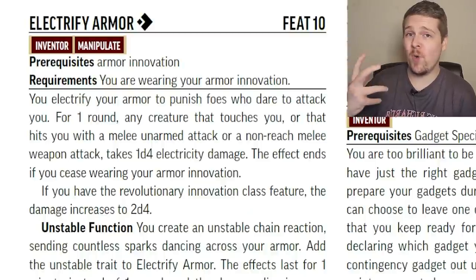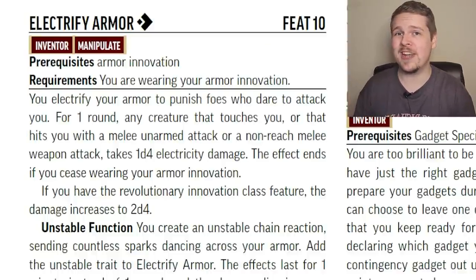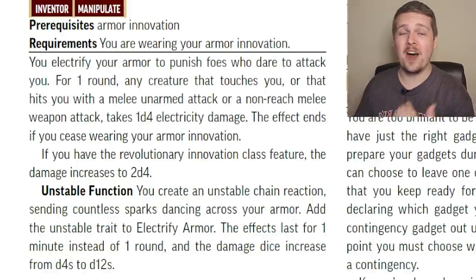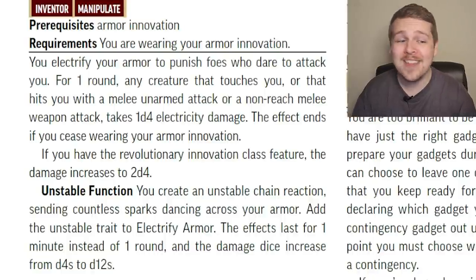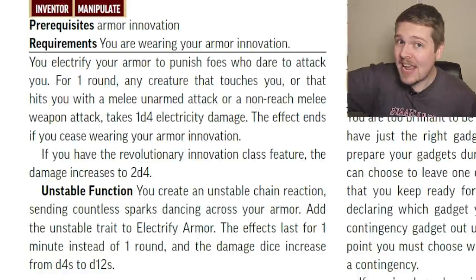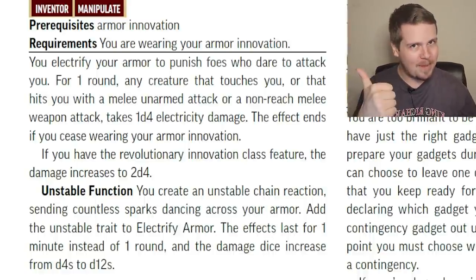Electrify Armor: for one action, you electrify your armor. If anybody hits you in melee with a non-reach weapon, they take 1d4 electric damage — 2d4 at level 15. This has an incredible unstable function: if you make this an unstable action, they deal d12s instead of d4s, and it lasts for a full minute rather than one round. At level 15, to just automatically deal 2d12 damage back to attackers with no saving throw, no check, just automatically for one minute? That's amazing.